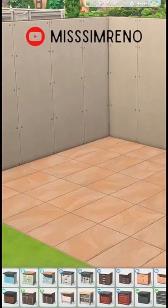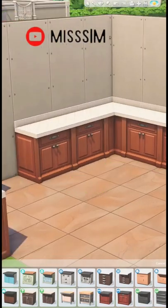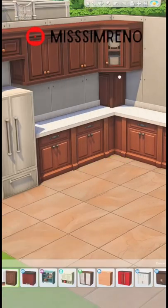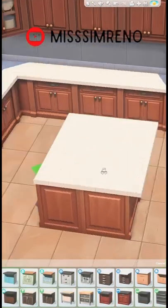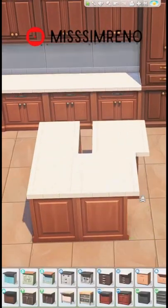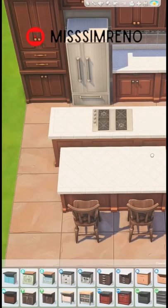Hey guys, today we are doing another room build and I'm going to be building a traditional kitchen. I wanted to make a large kitchen with more of a neutral color scheme. A big island was a must because I feel like I never make room for islands in my full builds. I did toy around with it for a little bit, but I found a shape that I really enjoyed.